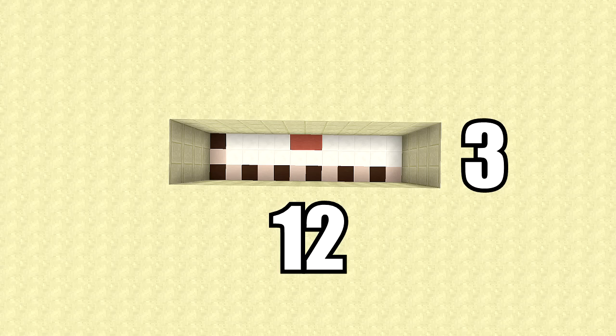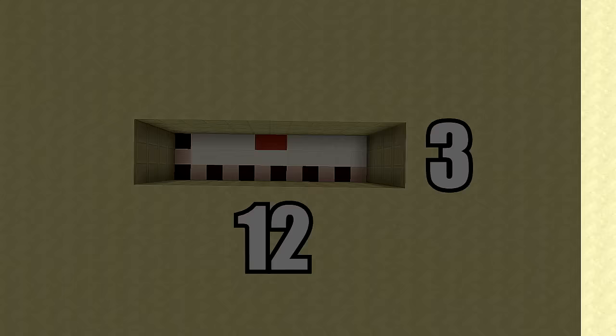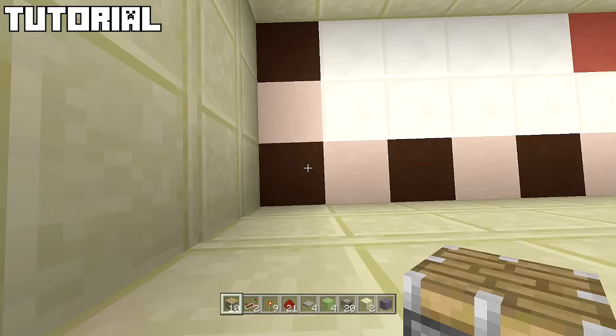For this build you're going to need a 12 by 3 spacing and you're also going to dig down. That red stained clay line is the exact spot where your door is going to be. The resources you'll need are: 10 sticky pistons, two redstone repeaters, nine redstone torches, 21 redstone, four stone pressure plates or wooden — it really doesn't matter — four slime blocks, 20 immovable objects, and two sand blocks.